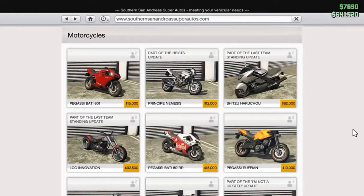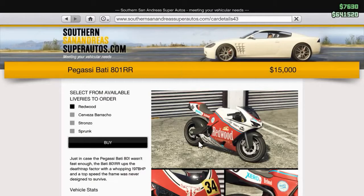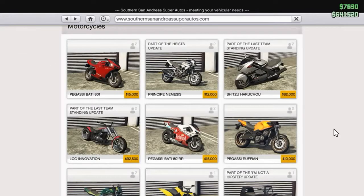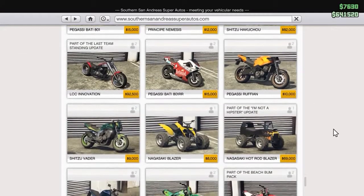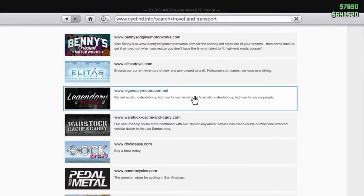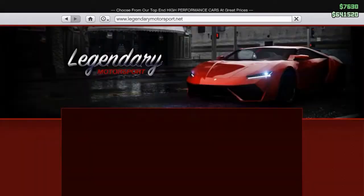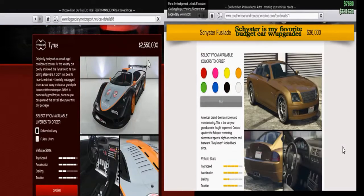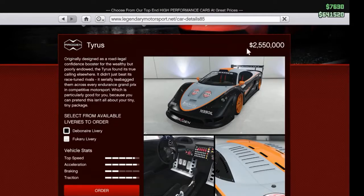Motorcycles, even though they're extremely fast, when you look at the specifications for top speed and acceleration, they're not any better than the cars. A $35,000 car and a $16,000 motorcycle are pretty even, except the braking is much better on the bike. If you want an exotic car, you've got to go to Legendary Sports. Here you can look at the supercars — here's the $2.5 million car, the Tyrus. The acceleration, traction, and top speed are all better than the $30,000 car, but not that much.